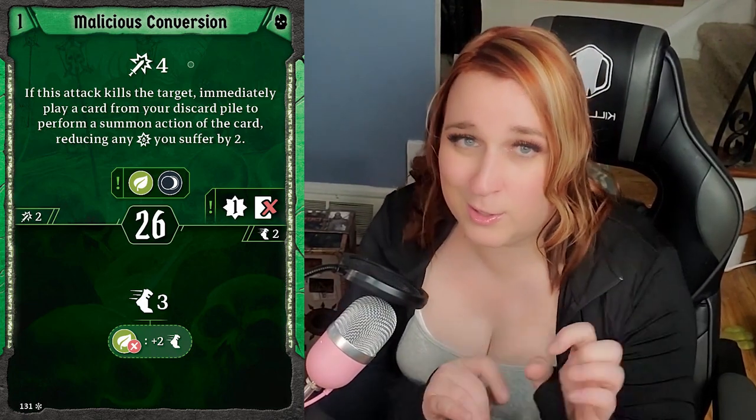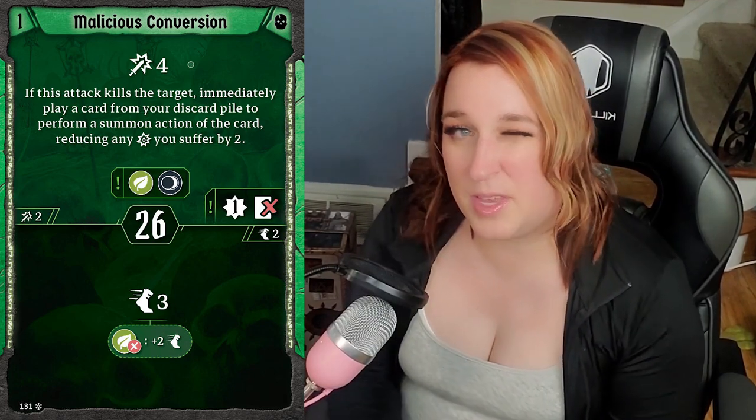Malicious Conversion — the bottom is Move 3, but conditionally Move 5, with an initiative of 26. The top is a melee Attack 4. Melee is not something you want to do, but it gives you experience, earth, and dark — which you absolutely want. If you kill the target, you can immediately play a card out of your discard, and if you then perform a summon action that makes you suffer damage, reduce the damage taken by two. That's huge if you keep churning out skeletons. Being able to do a top action and get a bonus top action while generating the two elements you want is really strong in the right situations.